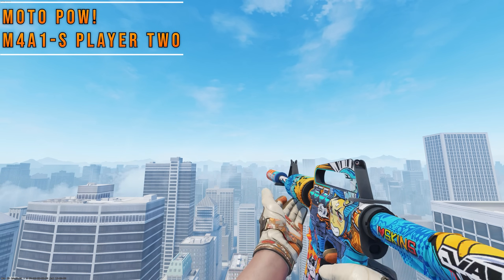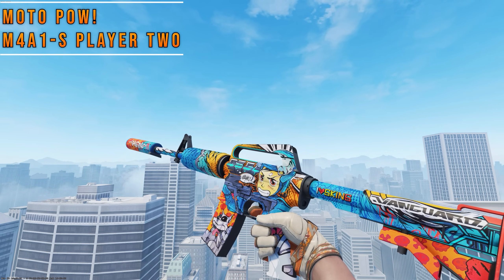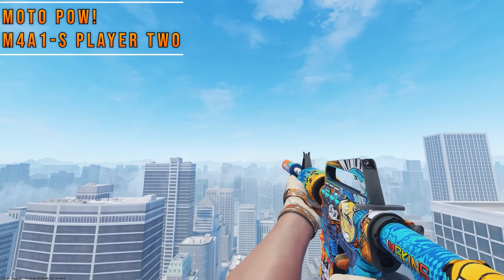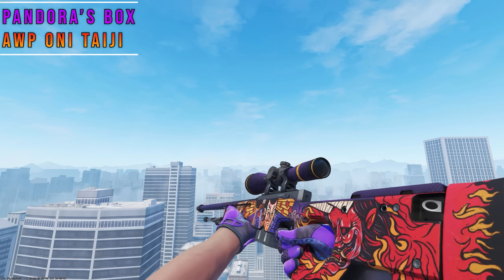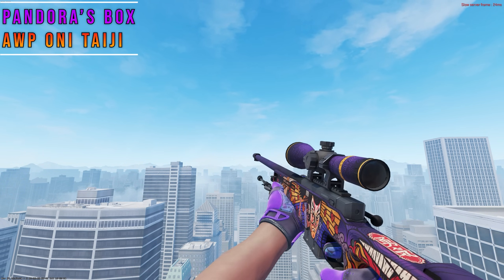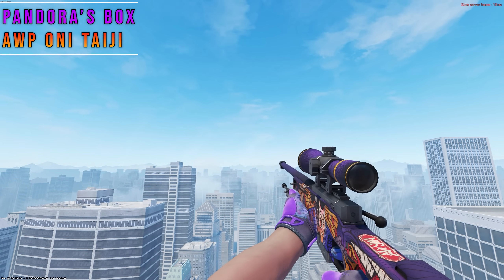POWs with the Player 2 is the perfect thematic match, since both have this comic book style and the orange accents really pop on idle — one of the rare combos that matches on literally every level without a crazy price tag. Pandora's work with a lot of skins, but my favorite has to be the Oni Taiji. The purple on red is a nice contrast, but it also works thematically, since the inner palm has a demon pattern which fits the demon-slaying theme of this AWP.